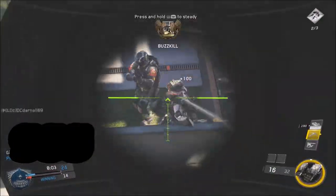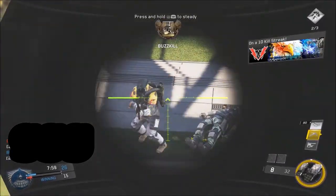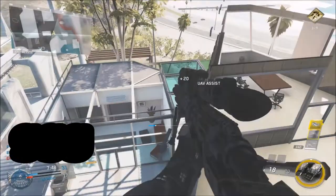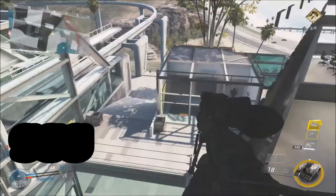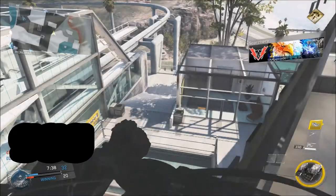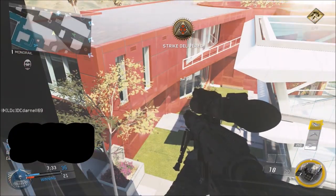Currently, the player is actually restricting his movements throughout the glitch and lessening his mobility by not going into the second half. In the tutorial part of the video at the beginning where I showed you how to do the glitch, I actually went into the second half of the glitch where you can see more than half of the map. Right here he's restricted to only seeing a quarter of the map. I don't know if he's doing it on purpose because this is the side that's easier to hide on where people can't actually see you, or he didn't actually know that you can get into the second half.